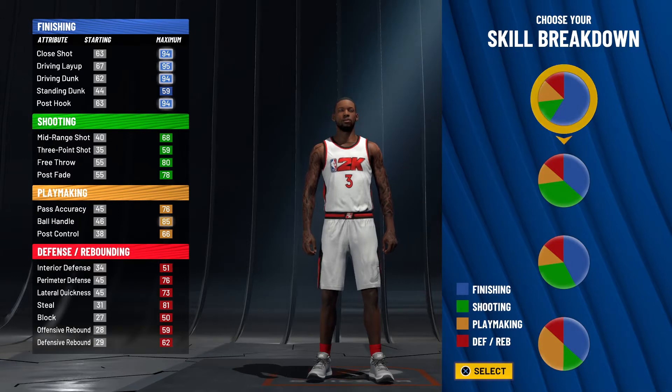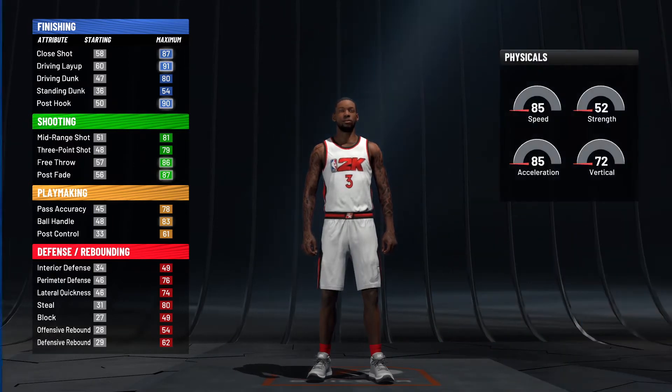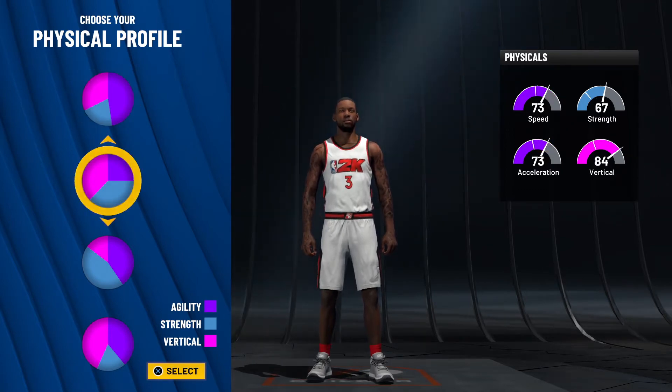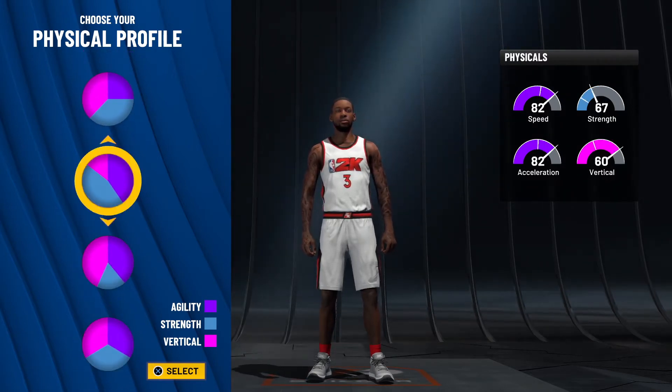For the first pie chart you're going to choose the more finishing than shooting pie chart, just so we can match that 92 layup he has, because he does like to drive to the basket but he also likes to shoot. For the second pie chart, you can choose the speed pie chart or the vertical, or speed and vertical if you want.